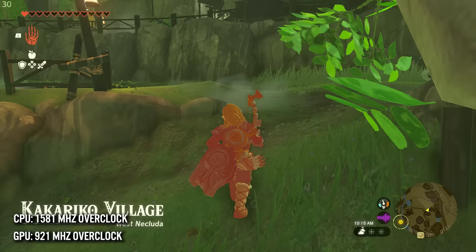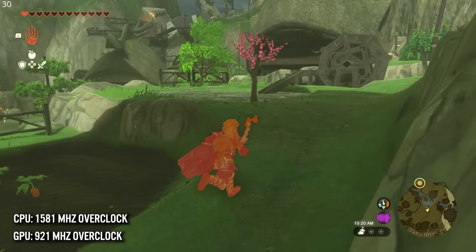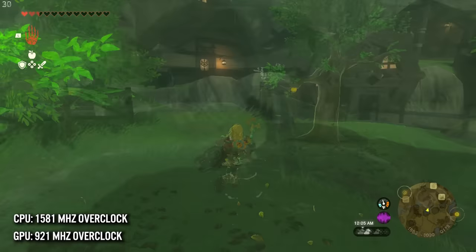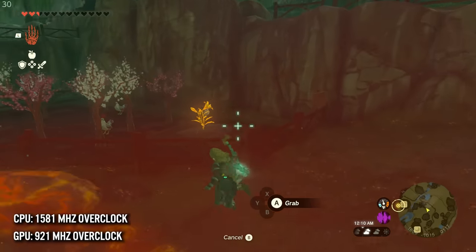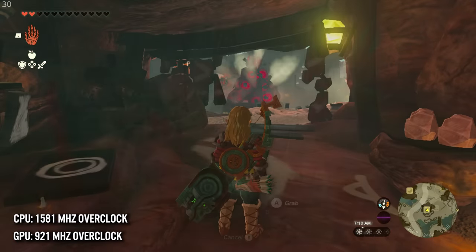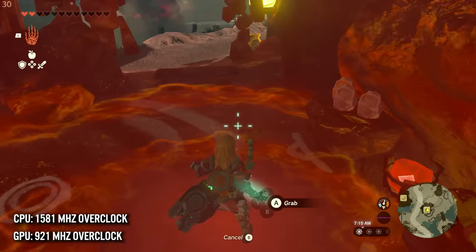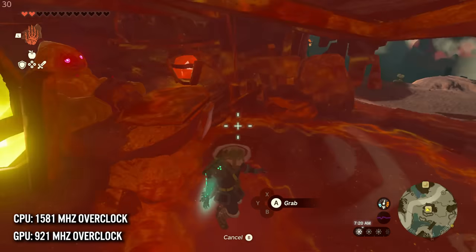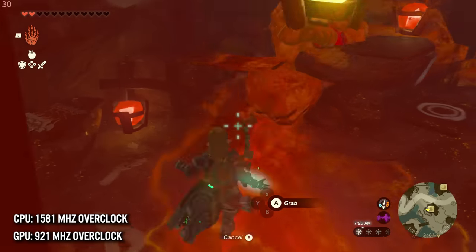So let's try a GPU overclock. We're going to go from 768MHz — the stock docked GPU clock — and push it to over 900MHz, which is the maximum this software allows. As you can see, performance is a lot smoother. It's definitely not locking at 30 frames per second but it is a lot better. Going over to Goron City as well, the frame rate is definitely smoothed out — still has drops, but a GPU overclock certainly makes a difference in dock mode.